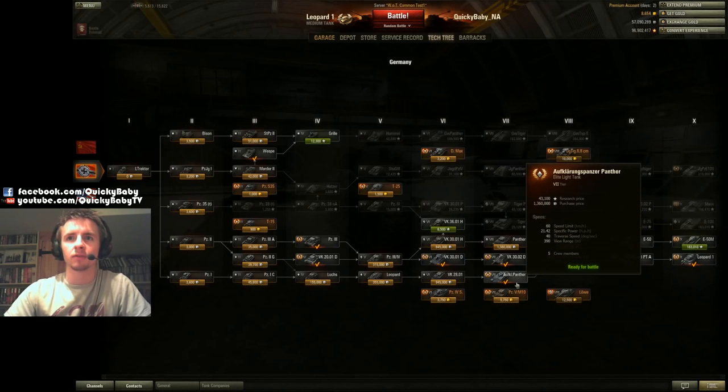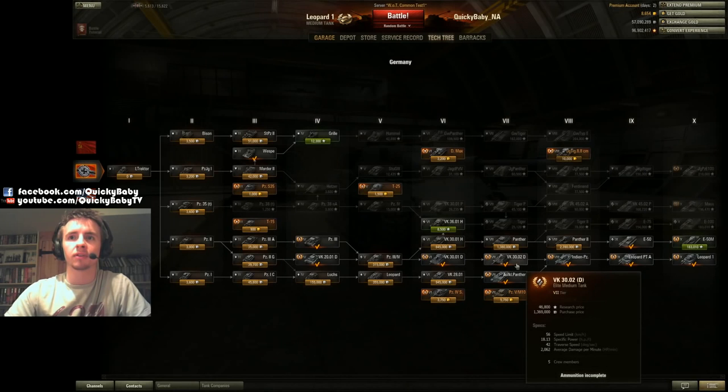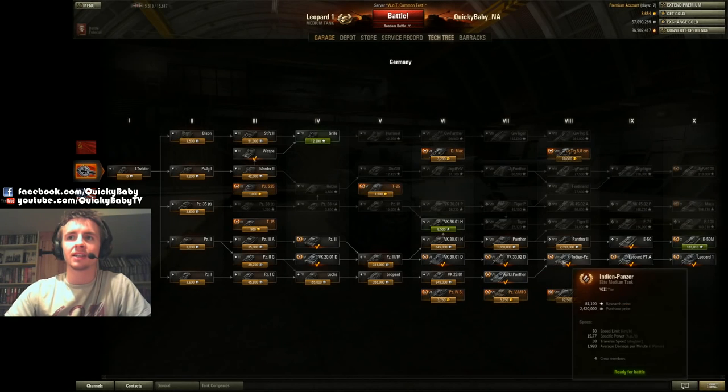Let's look at its position in the tree. Obviously it's going to be right at the top. You have to get through the Leopard Prototype, the Indon Panzer, and the Alf Panther if you want to go through that route, or you can go from the 3002DB straight to the Indon Panzer, to the Leopard Prototype, and then finally to the Leopard.